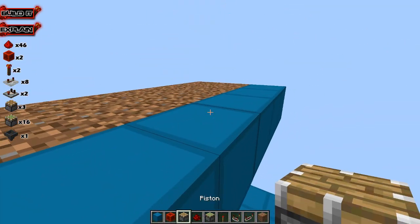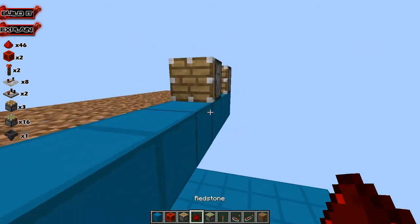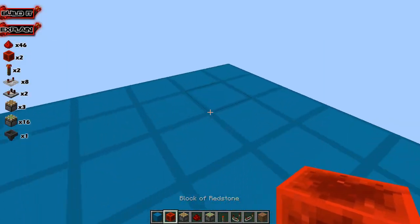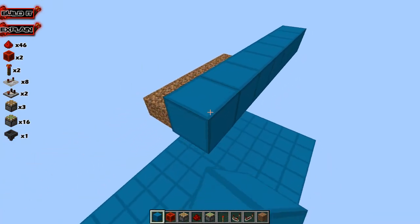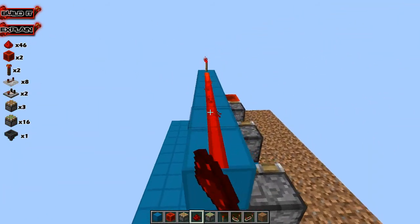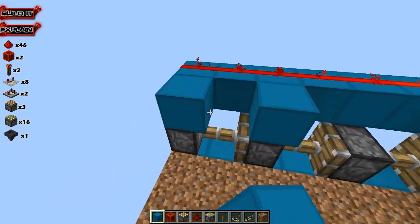Now we're going to do a cascading bud switch, similar to the one we created before. We want to place a regular piston, another regular piston, a sticky piston, and a redstone block. Then we create the bud switch — go out diagonal here, blocks across here. The redstone torch goes right there, and then we lay redstone across all of those. This creates a bud switch.